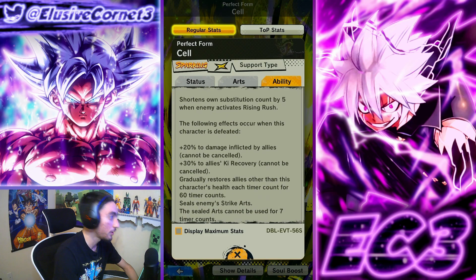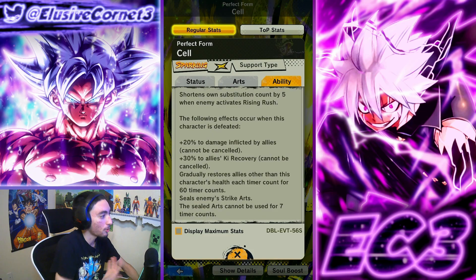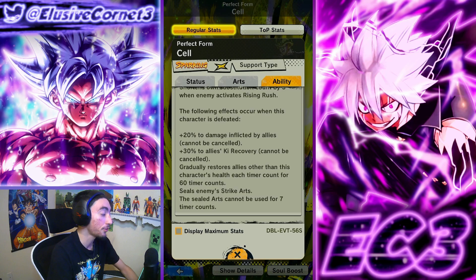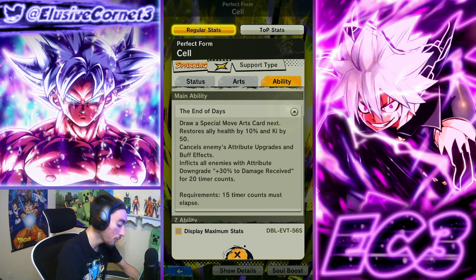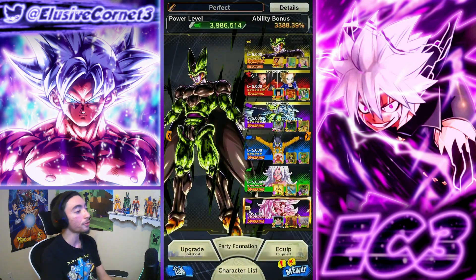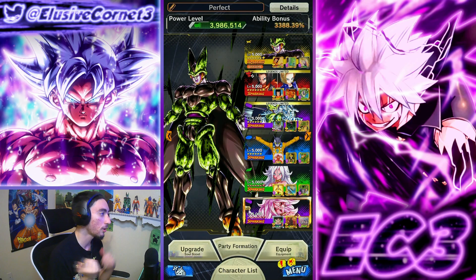He lowers the sub count by five when the enemy rushes, which is a very nice ability. A lot of times the enemy rushes thinking you can't bring him back — well, you can — and then he provides death buffs on top of that: 20 damage inflicted by ally, 30 ki recovery, gradual healing, and he seals the enemy's strike cards for seven counts. His main ability does a team heal and cancels enemy buffs. Overall, his kit seems pretty solid.